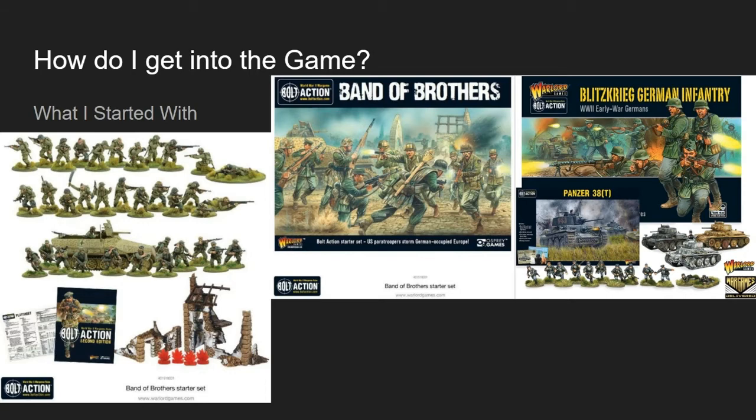So how exactly would you get into the game? My recommendation is to purchase the Band of Brothers starter set with a friend or by yourself, so you can split it. It comes with 24 American paratroopers, 12 Germans, a half-track for the Germans with a light anti-tank gun and a rear-facing medium machine gun. It also comes with dice, rulers, play sheets, rule books, and terrain for you to play with.